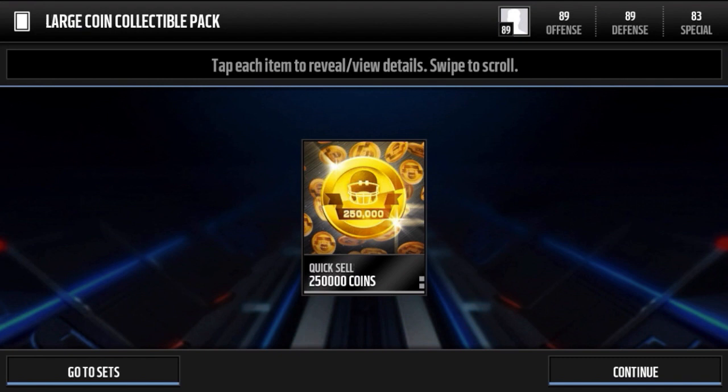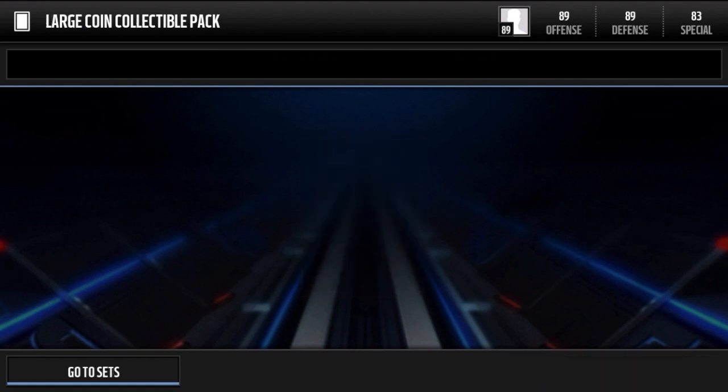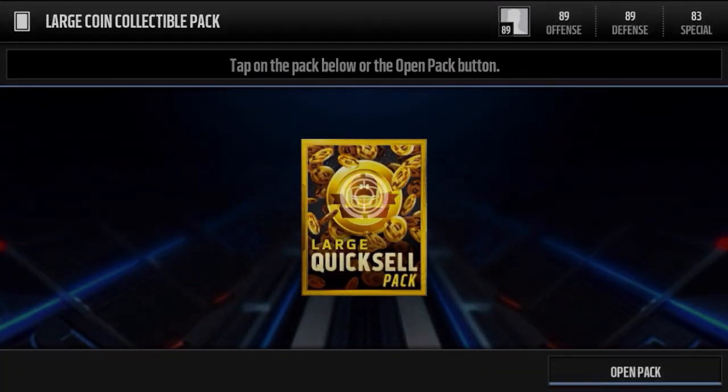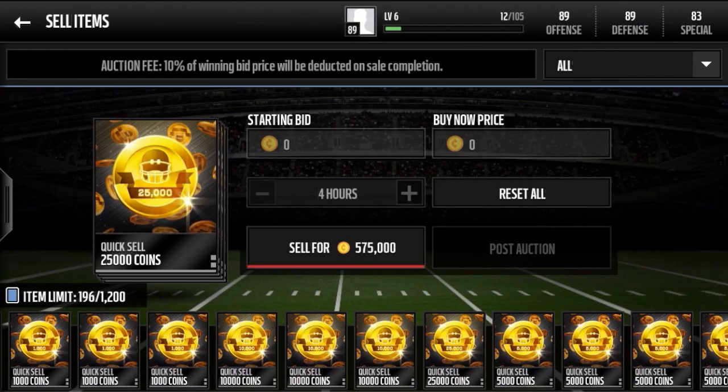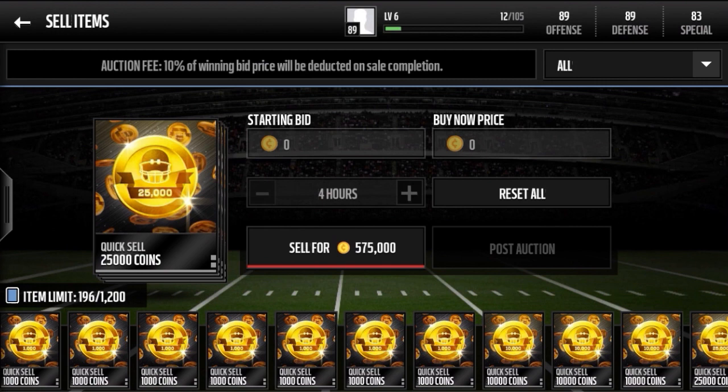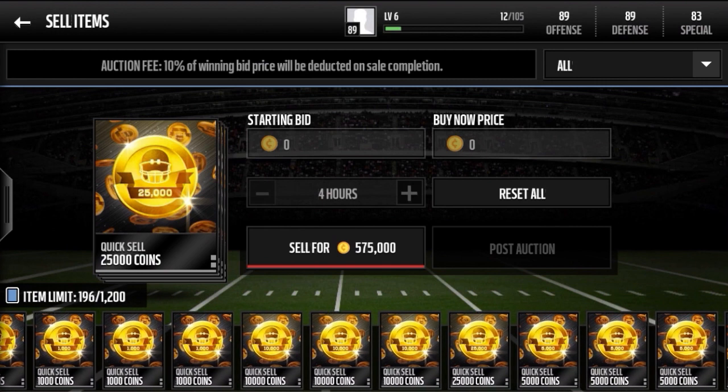Freaking done dude, freaking done — it's 500k! 500k in one freaking pack opening! How insane is that? 575k within 25 large Quick Sell packs, plus the small ones on the bench like 1k, 5k, 10ks. Insane!